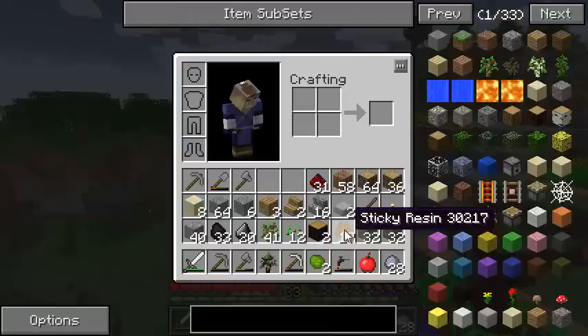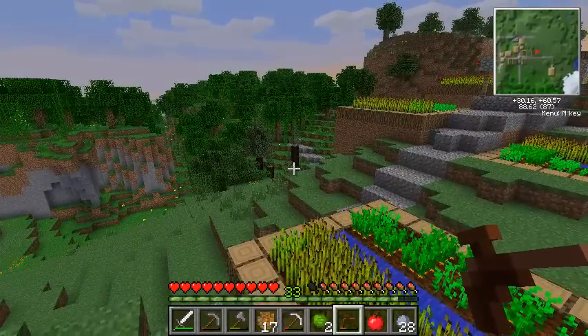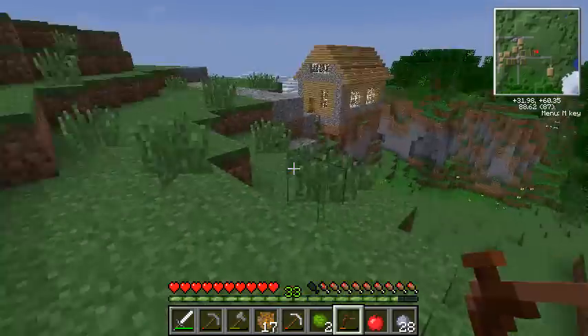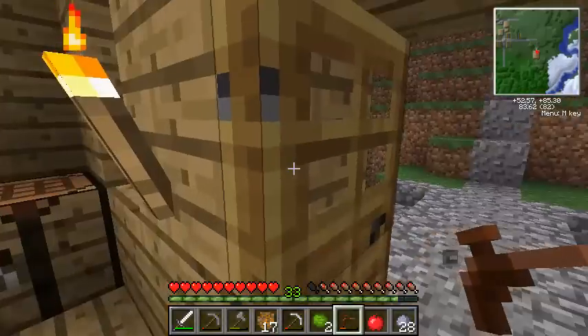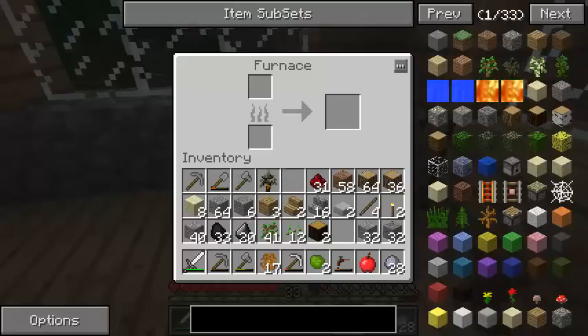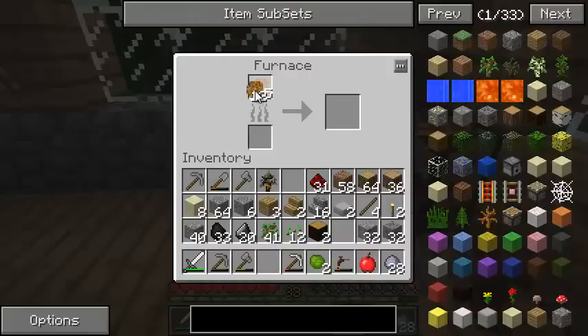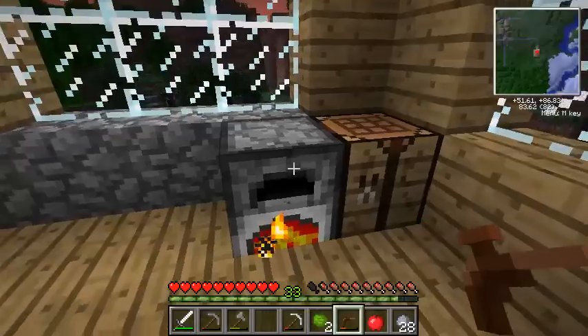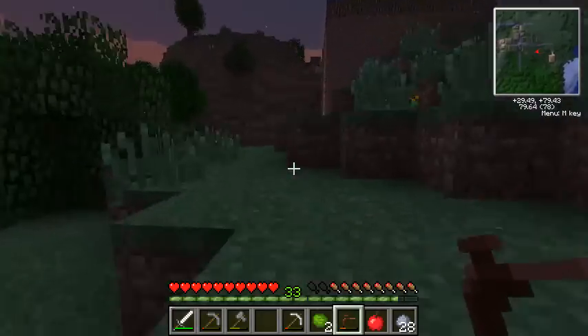So we've collected a little bit of sticky resin - we've got 17, that should be plenty. We've planted a couple more rubber trees. Next step: we want to smelt this stuff up and start making some electronics. This is my little house here, nothing fancy. Let's smelt up eight of them and let this cook up. One resin produces one rubber. I'll grab some cobblestone because I may need a couple more furnaces.